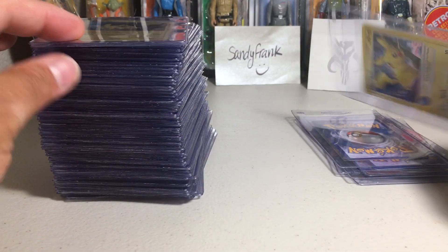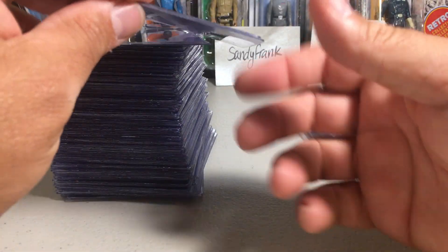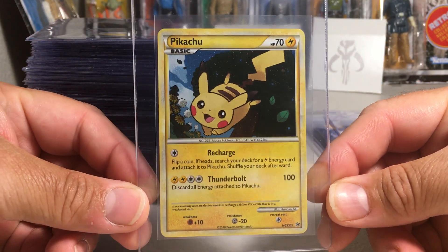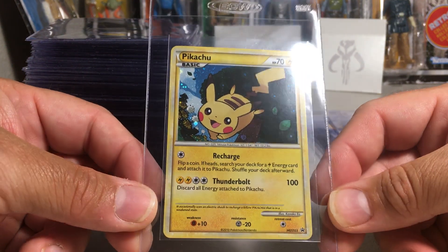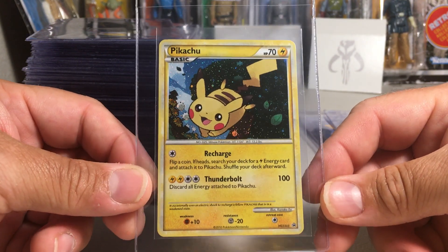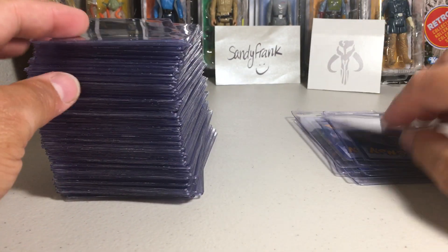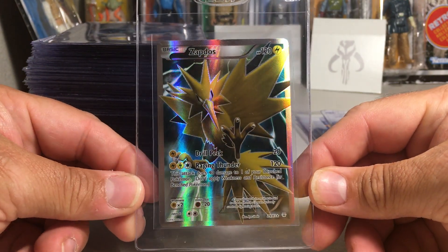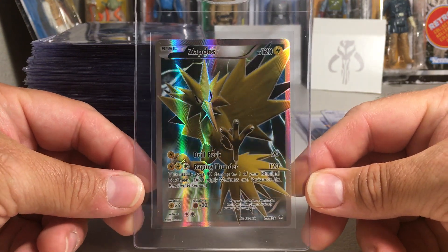We have this Pikachu from POP Series 6 — a cool holo there. My all-time favorite Pokemon is Pikachu so there are quite a few Pikachus I had to pick out. I have a ton of these because they came in special packs and I ended up buying quite a few and kept all my Pikachus. This was one of the nicer ones so I'm going to send it in — I don't think it's worth much but I just want to send it in. Then here's the awesome Zapdos from Generations XY — pretty cool full art card.